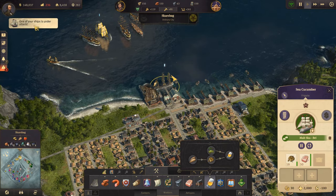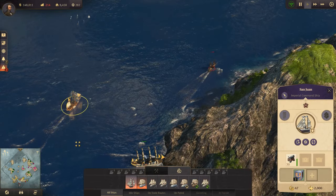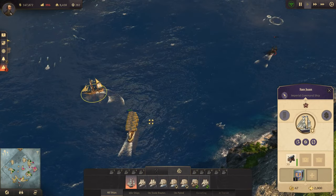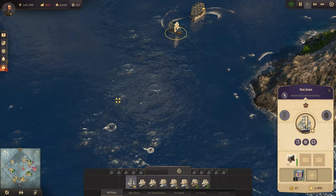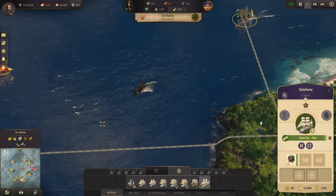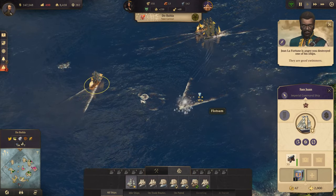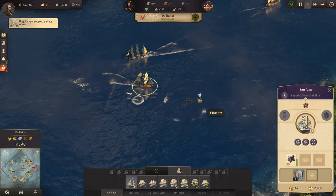Ship under attack - please take it out. We just might need a couple more ships over here. Our other frigate, the Epiphany, is coming. It's chasing the pirate ship back to our competitor's island, which is under siege - that's pretty nice.